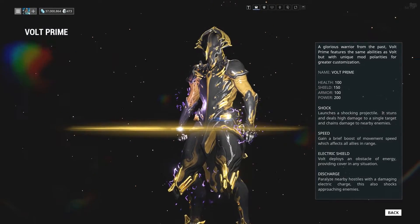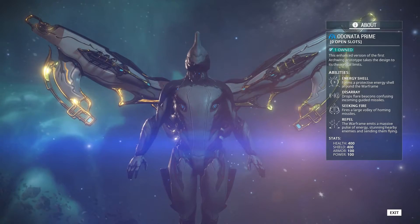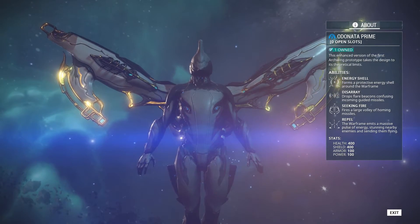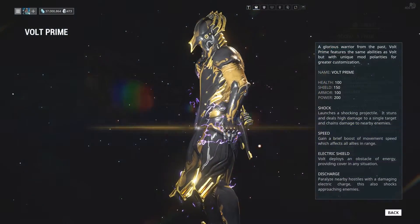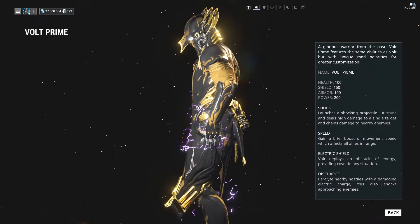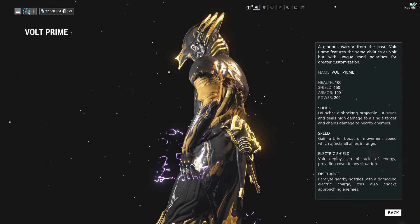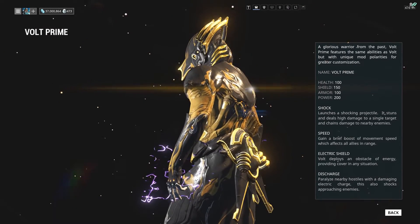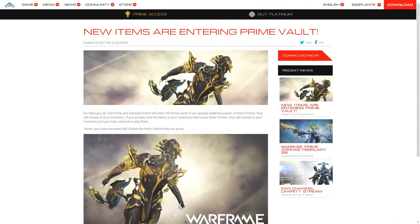Entering the Prime Vault in this rotation will be Volt Prime and the Odonata Prime. They'll be entering the Vault at the same time as when the Valkyr Prime Access Pack ends. Since Volt Prime and the Odonata Prime are entering the Vault, their relics will be removed from any drop table. All relics that contain the aforementioned items will remain in the player's inventory, so that they can farm each part or item at a later date. It should be mentioned that you can trade Vaulted Relics between players.